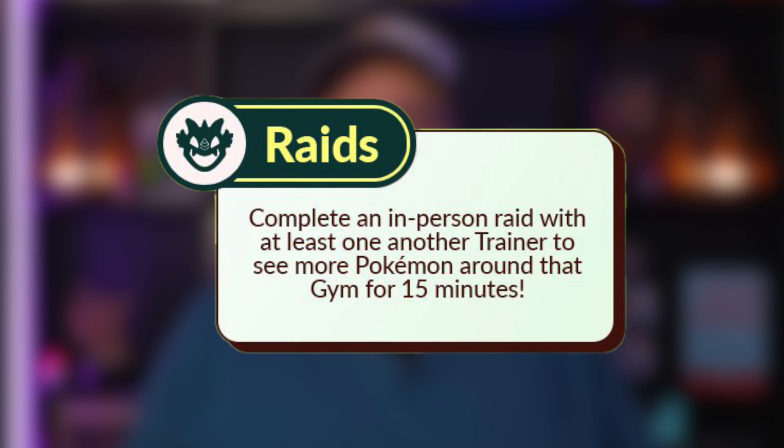Now for the raids — before we list the raid bosses, there is a new feature being introduced for this event and for the Mega Heracross Raid Day: once two or more trainers defeat an in-person raid, more spawns will happen around that gym for 15 minutes. Keep in mind both trainers have to be in-person — you can't trigger this by soloing a raid or by inviting one remote person.